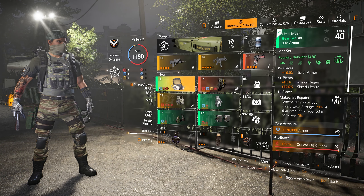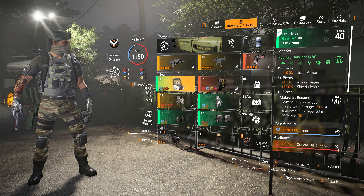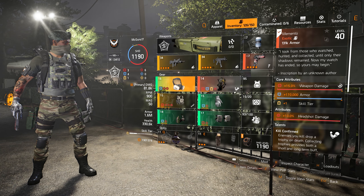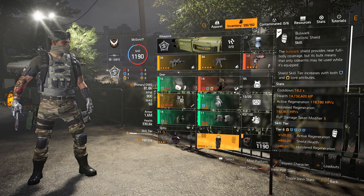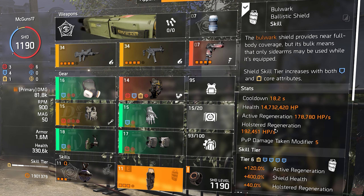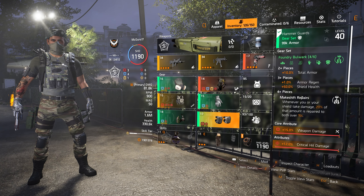This build is built around the gear set the Foundry Bulwark. Don't worry — there are two pieces of this gear set locked behind the raid, which are the chest piece and the backpack, but we do not need those for this build. The Foundry Bulwark gear set works really well with the Bulwark ballistic shield, which is what's going to make us tanky. We have a total of 14 million 732 thousand HP on this shield, giving us massive sustain. We also have active armor regeneration and additional regeneration from the gear set.